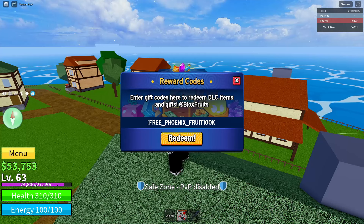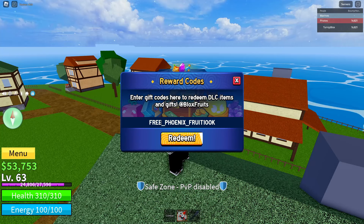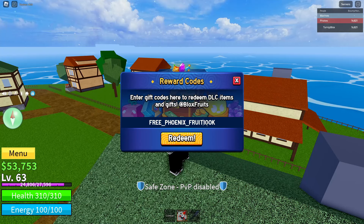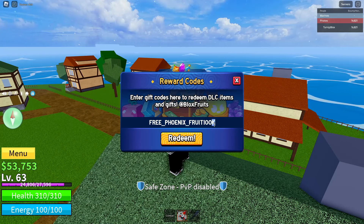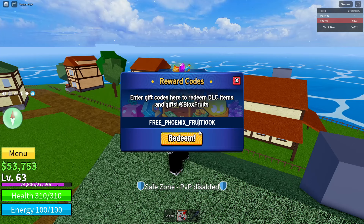Once you've typed the code, click Redeem. Quick note: you have to spell the code exactly — all capital letters, underscore between FREE and PHOENIX, and underscore between PHOENIX and FRUIT. Do not put an underscore between FRUIT and 100K. Spell 100 in numbers and capitalize the K at the end. Once you've done all of those steps, click that Redeem button to claim your free permanent Phoenix fruit.